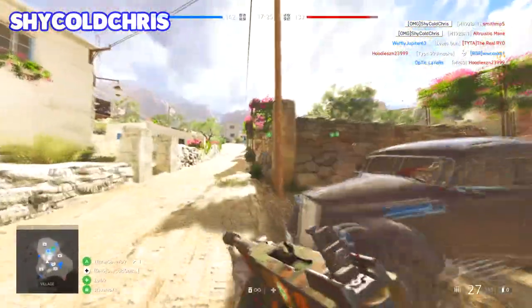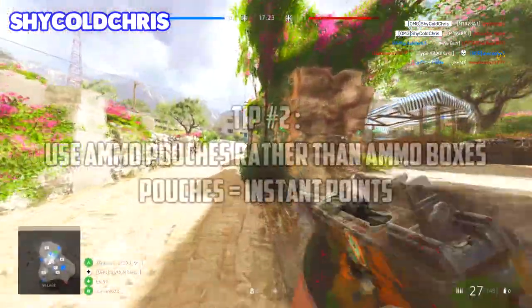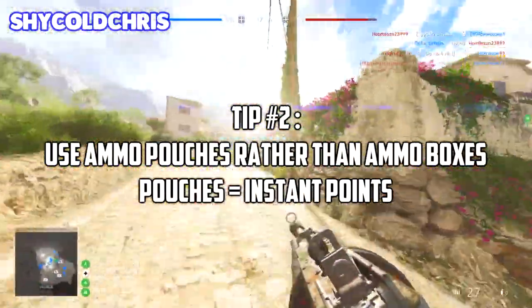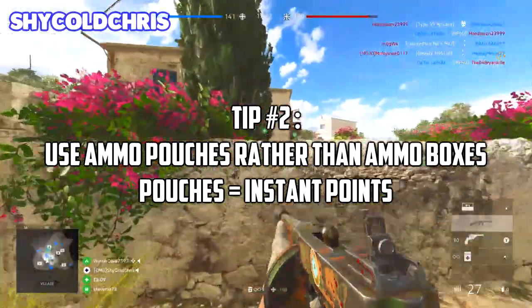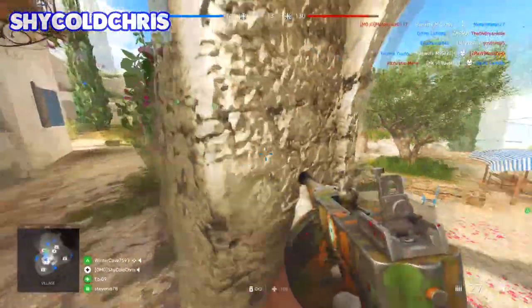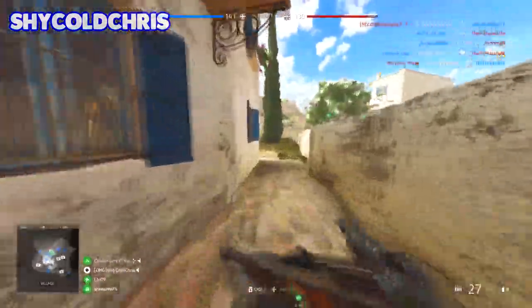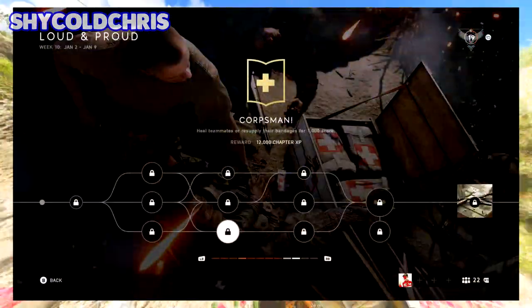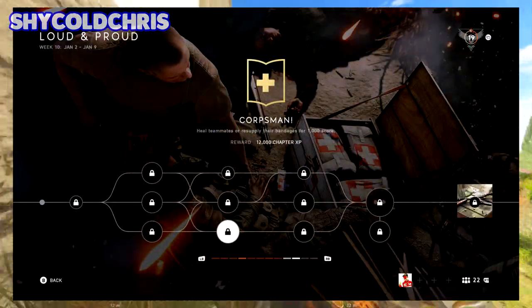For the resupply 1500 score assignment, the same as reviving — everyone can get this done. I recommend using the ammo pouches rather than ammo boxes, because you can throw the pouches at people rather than forcing others to pick it up from the box. Most of the time people won't pick it up from the box, so giving it through the pouch is more effective.